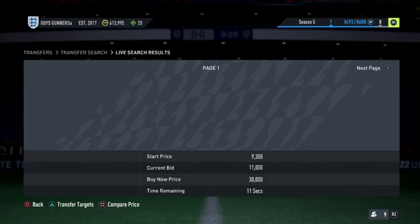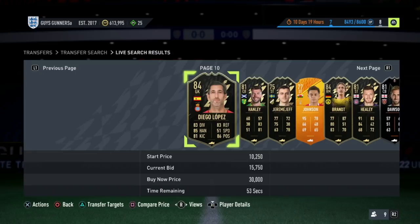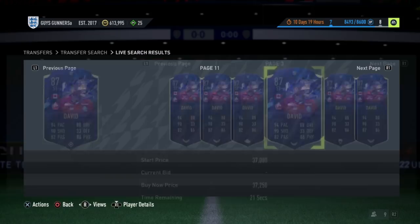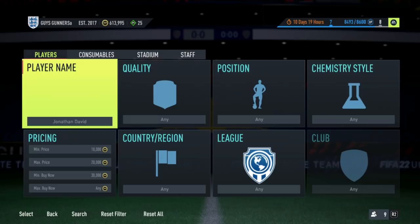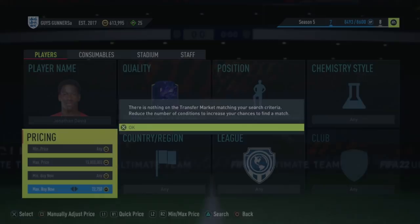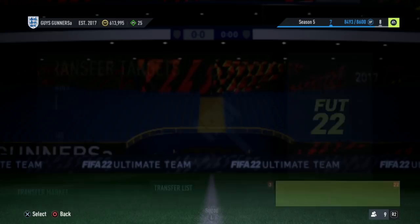You would then try and win them on bid for cheaper, accounting for the 5% EA tax. Scroll to around the 1-minute mark on the timer, because you need time to go and find the cheapest buy now of these cards. So any card we get — okay, this David here at 20,000 coins. We compare the price and look at other cards on the market to gauge the cheapest buy now; we can also go on Footbin to do this very quickly. We've added this card to our transfer target. Jonathan David — very quickly find the card. We know he was going on bid for 20,000 coins, and the cheapest is 27,750 coins.